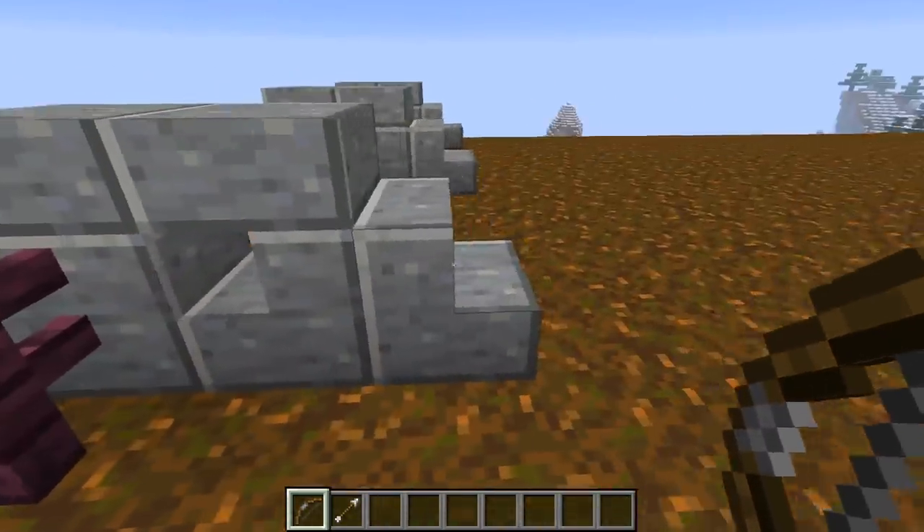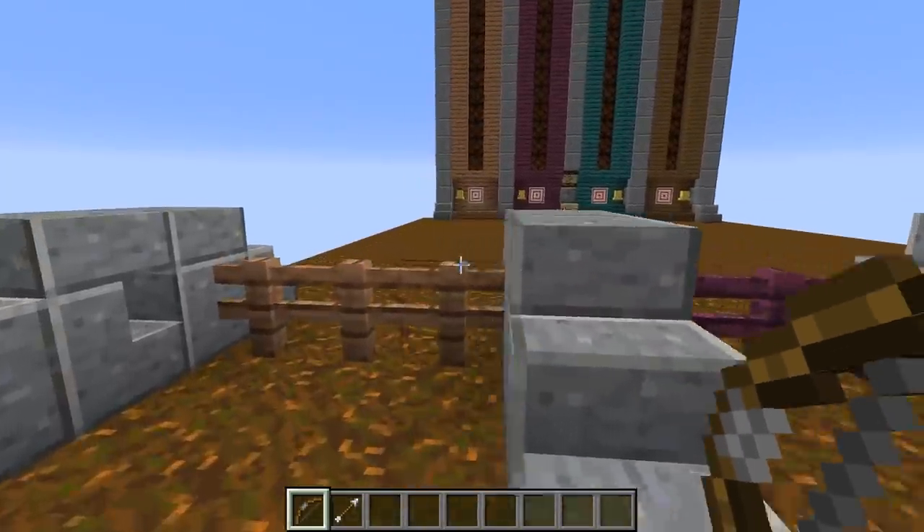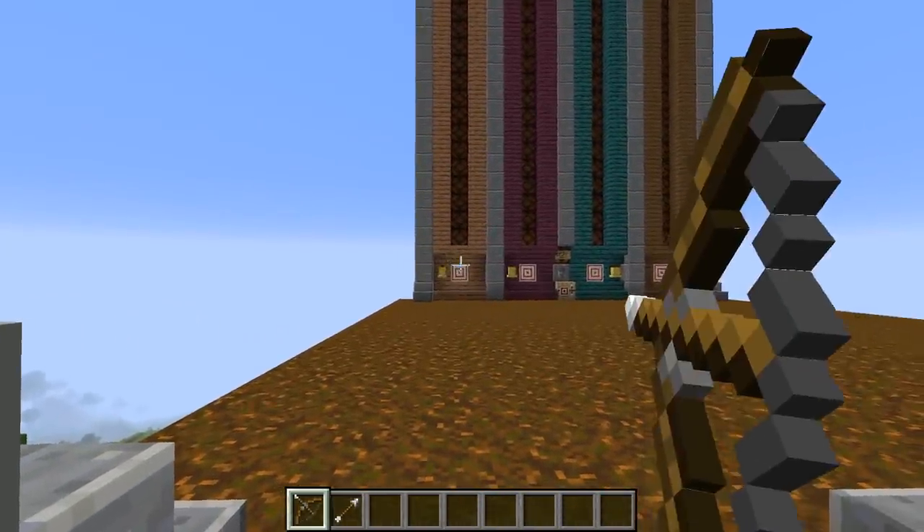Let me show you how this game works here. Basically we have a little archery range set up. You can see we have little different slots for people to stand in and shoot the target up there.